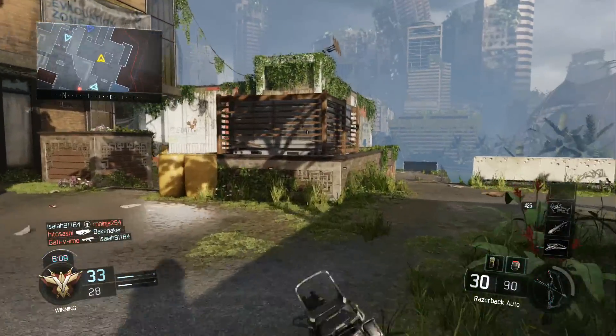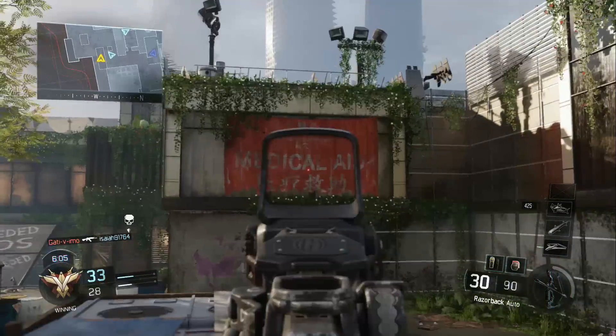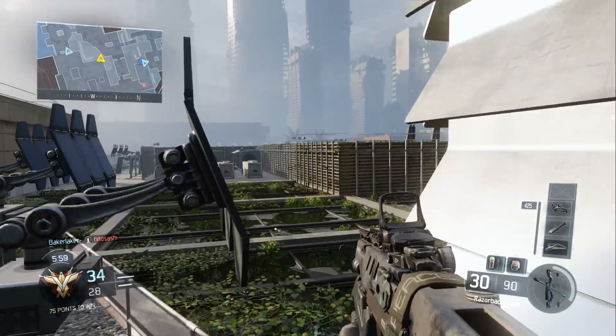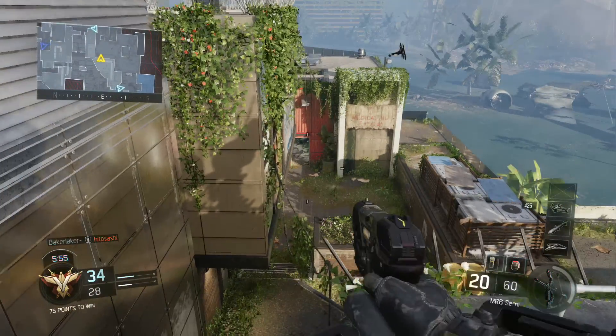For this glitch, all you guys need to do is come here to this area on the map. You're going to have that white sign there and the medical aid sign. All you guys got to do is thrust jump, wall run on this wall, and then thrust jump up into this corner. You're going to be on a high ledge — people aren't going to expect you to be up here. It's just a nice spot to pick up a few quick kills.